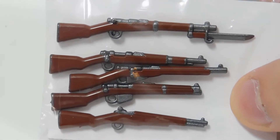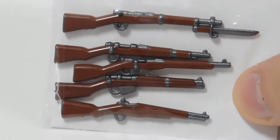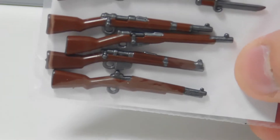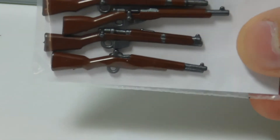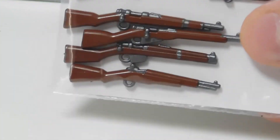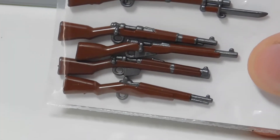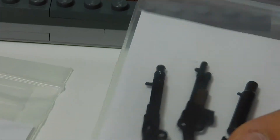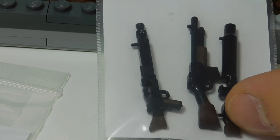Here we've got more of a sample pack that has five different rifles — the Arisaka, the Kar98, the Mosin Nagant, the Lee-Enfield, and M1 Garand. This pack is going to be $26. The price varies depending on how long it took to paint each one of the guns, how tedious it is, and how much paint is used.